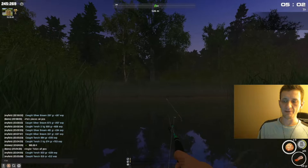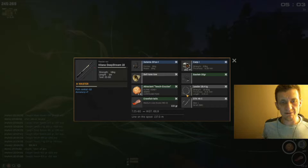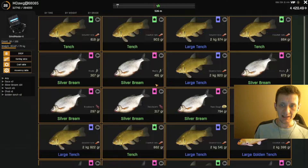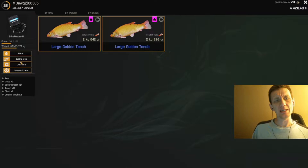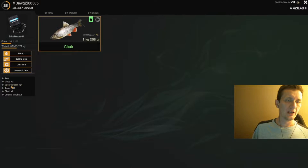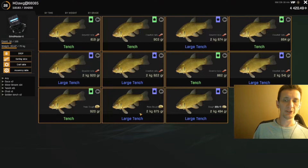Let's look at the first rod — the main rod I was using. I was using ground bait, size one hooks, and crawfish tails. The first fish that came in when I switched to this setup was a large golden tench. We got two of them, about 2000 XP each, and then several nice regular tench as well.